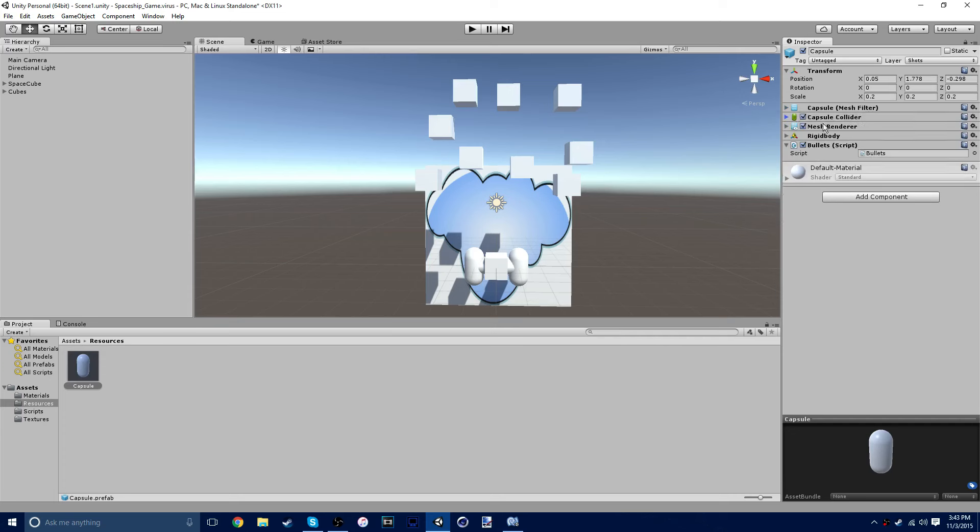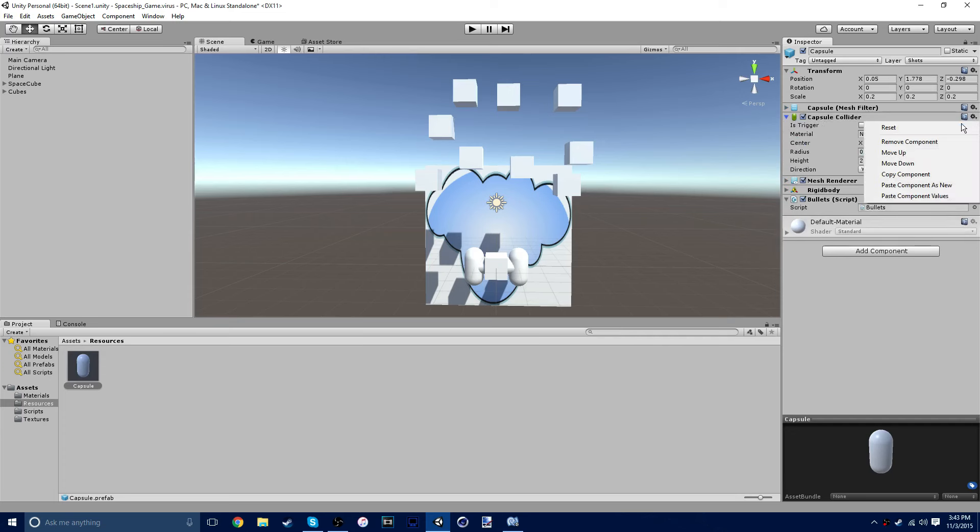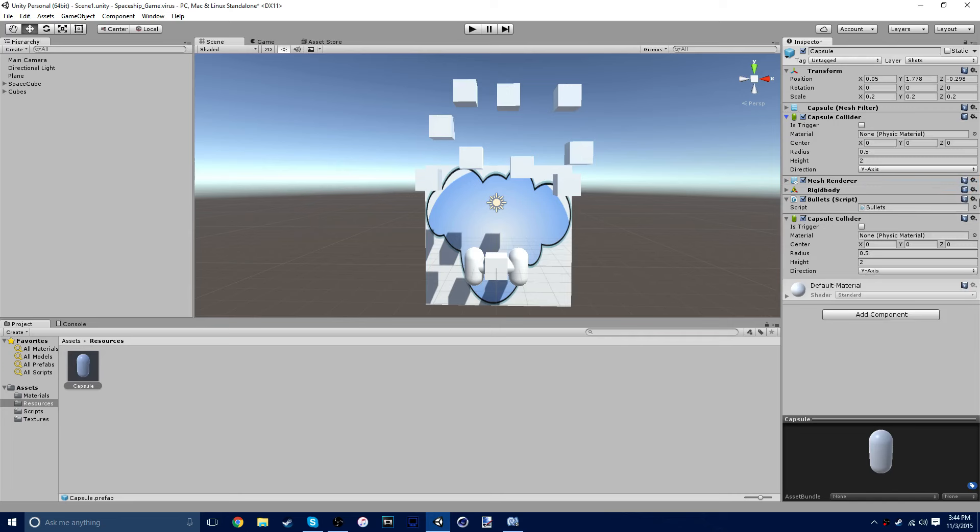Click on this thing again - the gear wheel. Reset. Remove. Why don't you just - oh right. Yeah, paste component is new. Oh hey. Simple. Anyways. Set that one as a trigger. So that essentially makes it so we'll use this collider to know when the bullet hits something. And that way we don't have that shitty function that makes everything laggy, which is OnCollisionStay. And therefore you can go into the script now and write OnTriggerStay.